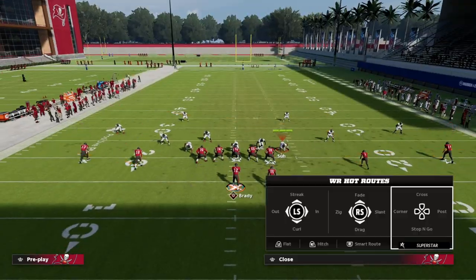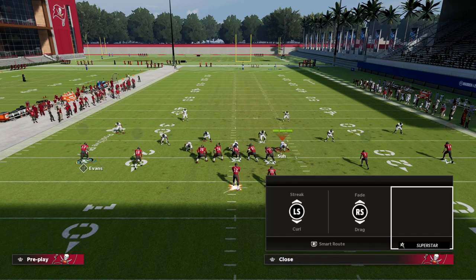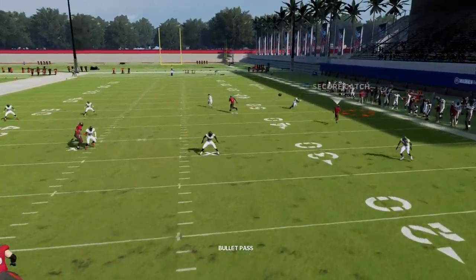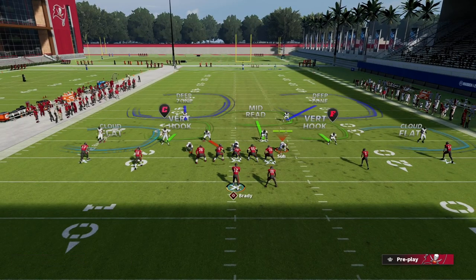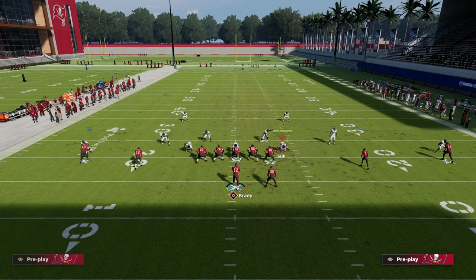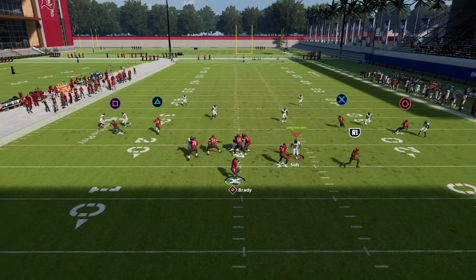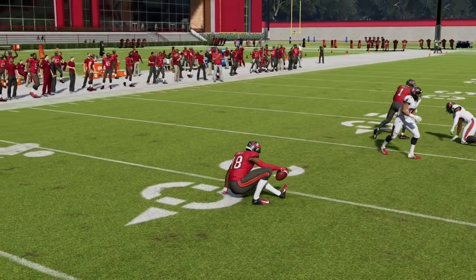This play forces them into a double-flat style of play. They basically have to double flat on the left to stop the post route, but when we come back with Quick Slot Out they have to have a deeper zone on the right — they can't really defend it with underneath zones alone. So they drop their coverage back, which creates an open middle of the field. A simple constraint play like this will kill that concept — you really don't need much more than this.